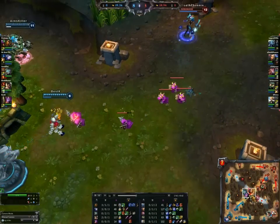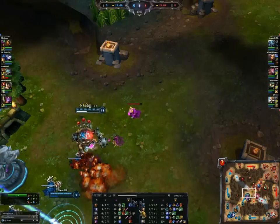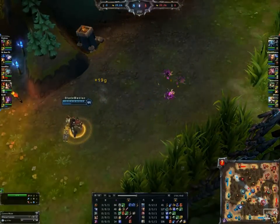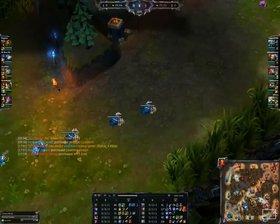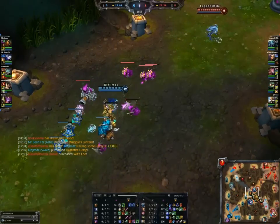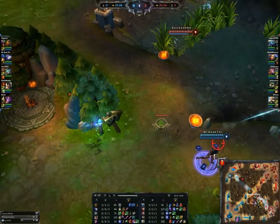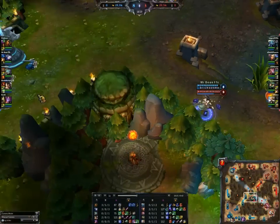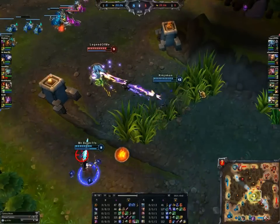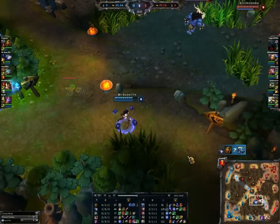She's already at 127 minions, and the only one close to that is Graves in the bottom lane, with Corki actually at 106 — nobody on our team is close to that. Irelia getting Wits End, making her even more tanky but also allowing her to do more damage. Now she has even more magic resist. Another gank coming in from Amumu, using a stun to get in there — but nobody to follow up. So it's just a useless use of a skill, does like 100 damage, and then you have to run out because nobody can follow that up.